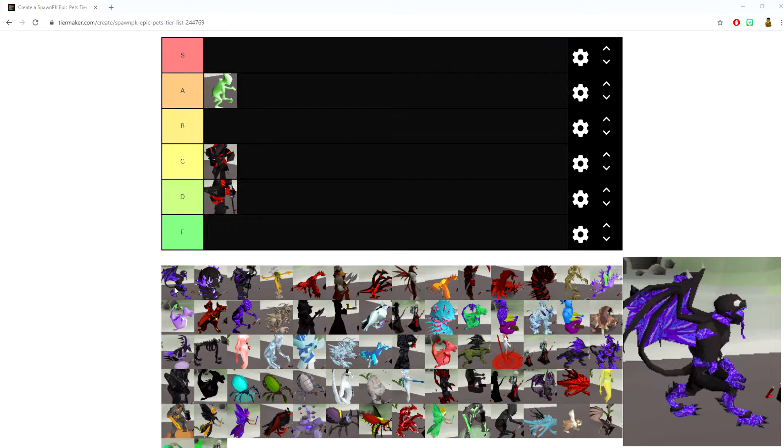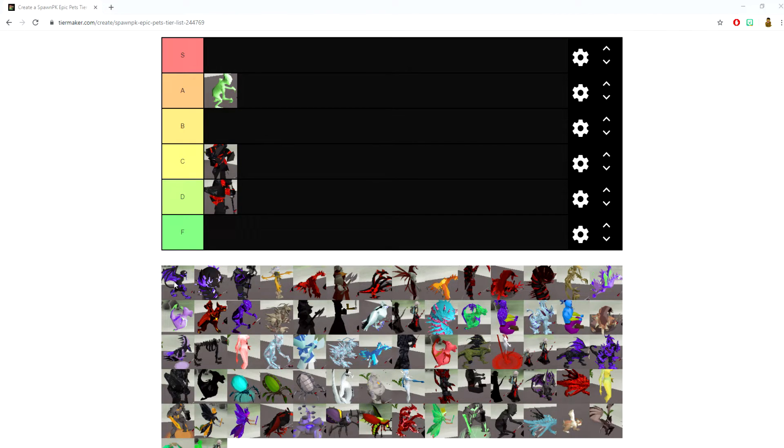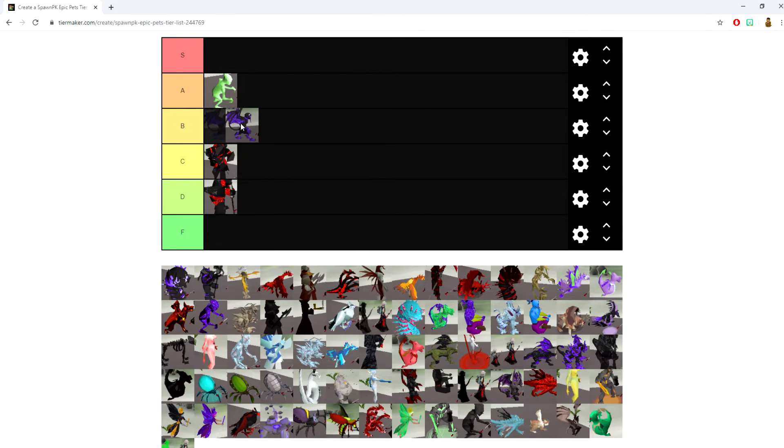The Arcane Demon pet increases god spell damage by 25% and boosts your magic token drops in Mage Arena by plus 3. It's pretty up there with the Unholy and Divine Hawk pets. I'm putting it in the B category — there aren't too many uses outside of magic, and I expect more pets will end up in A tier, so B it is.